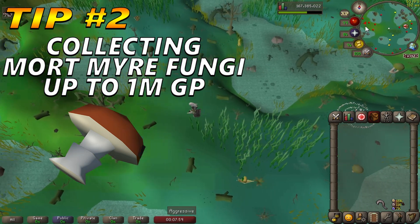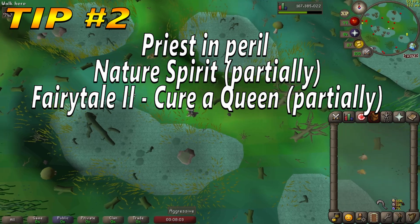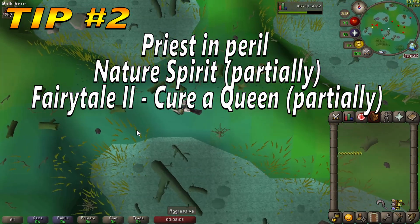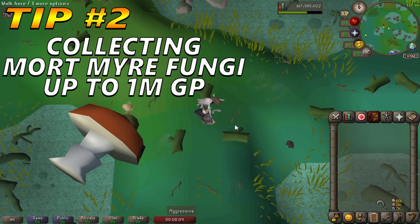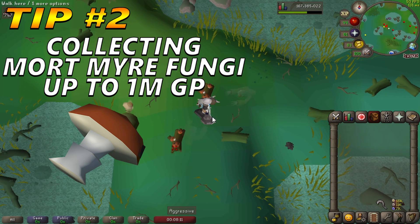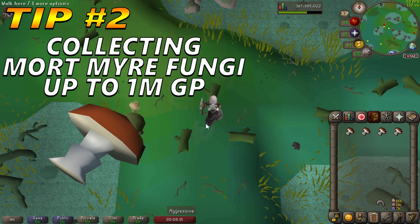You will need to complete these quests: Priest in Peril, Nature Spirit partially, and Fairy Tale 2: Cure a Queen partially as well. For your inventory, you will need 1 Prayer Potion (4-dose), Ring of Dueling, and a teleport to your house. Strongly recommended to have a Fairy Ring and Rejuvenation Pool in your house.